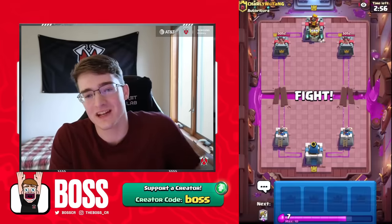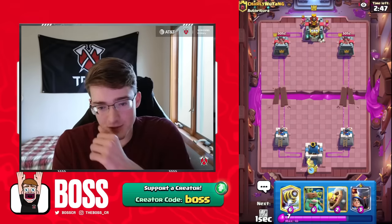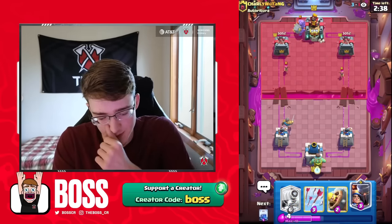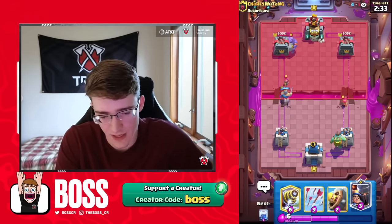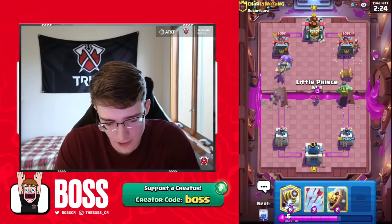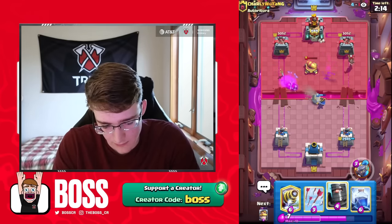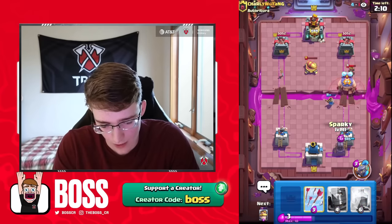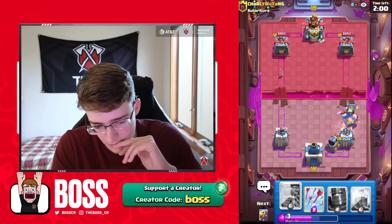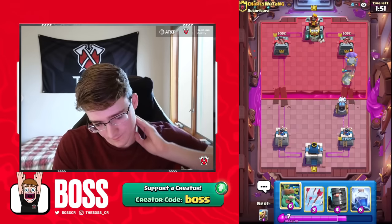We're going Goblin Giant in the opposite lane. This is probably either Giant Graveyard or E-Giant. The Bowler's coming in — he's going for his ability. Let's go Little Prince to snipe everything — the Bowler, the Cannon. That E-Giant felt a little too much potentially. He has to go other lane — the Dark Prince. That's tower! Let's go! Good stuff. Bar Barrel here. We've already got the Tower — this is why I love having Arrows in the deck, because there's so many people using Evolved Archers. We can pop the ability here. He's going to get the E-Giant going, but our tower is still pretty healthy.